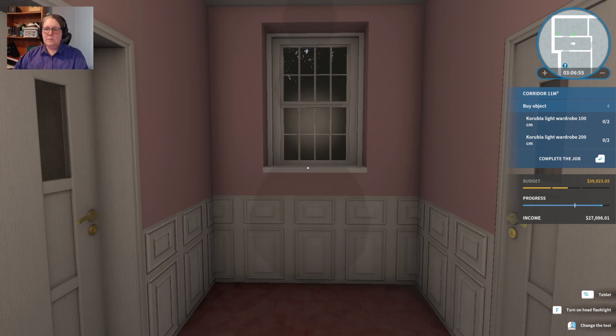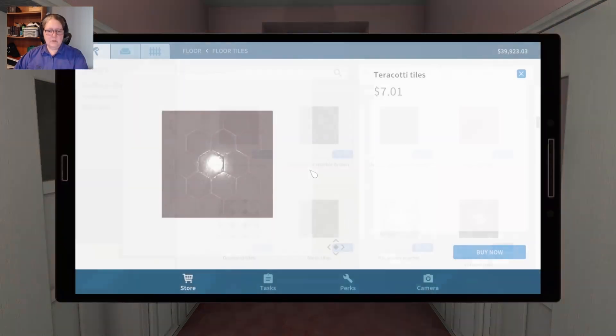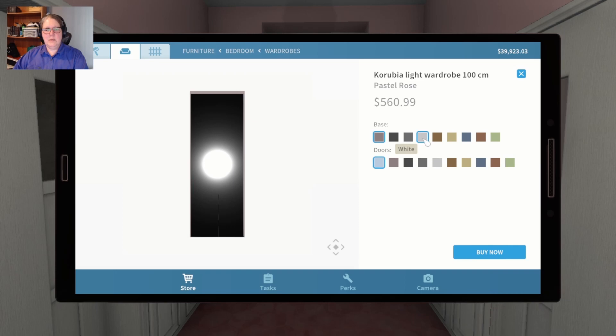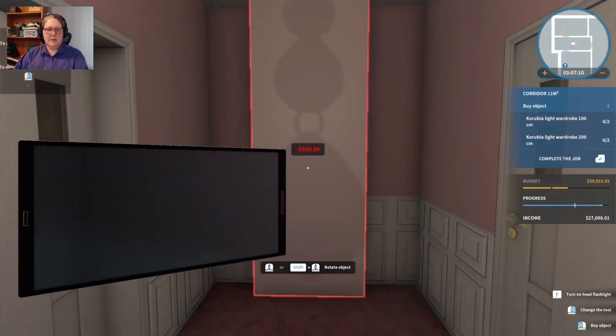Grab our floor tiles, grab our terracotta tiles and just zip that down there - now it's done, pretty. There's no mirror in here - why would she not... okay, we're not asking that question. Back to our tasks: 100cm wardrobes, pastel rose base, and the doors. That fits perfectly well there.